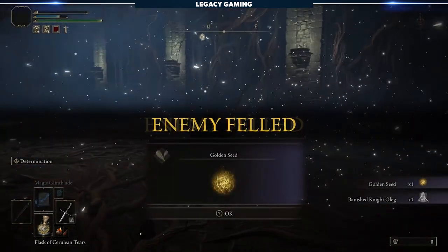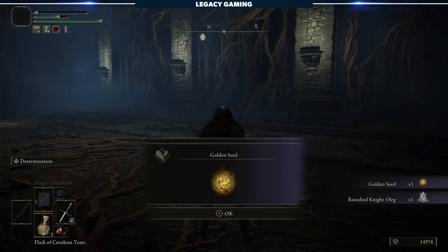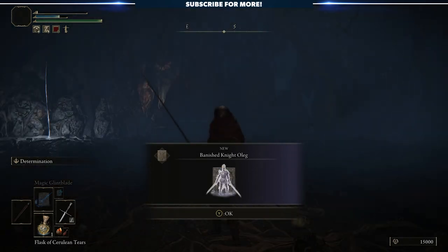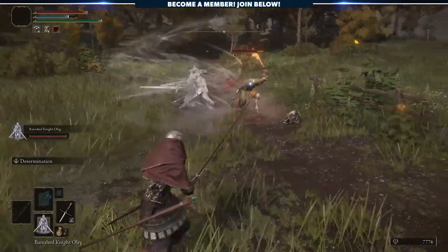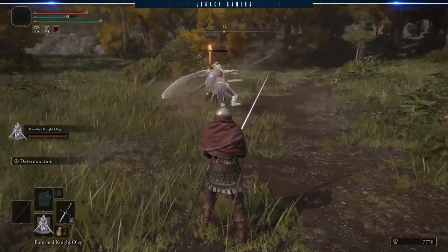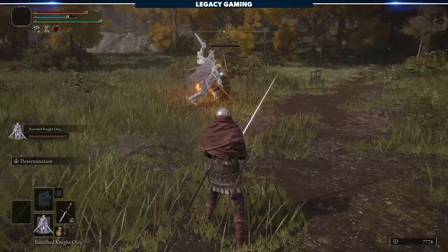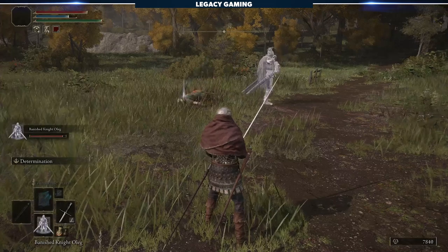First is a golden seed, used to increase the number of charges your flasks get. This is great at any point in the game, but more potent early on when you're still struggling and still leveling up. The other reward here is a new summon — Banished Knight Oleg. Talk about an absolute unit: this thing costs a whopping 100 FP to summon, so if you're not a magic user, this is pretty much useless, but if you are, boy you're in for a treat. If you manage to level up enough to use this summon, it will be a godsend as you tackle new challenges in the game. Armed with two swords, this is a tank and a DPSer all rolled into one, and he's up for grabs early on if you're able to defeat the boss.